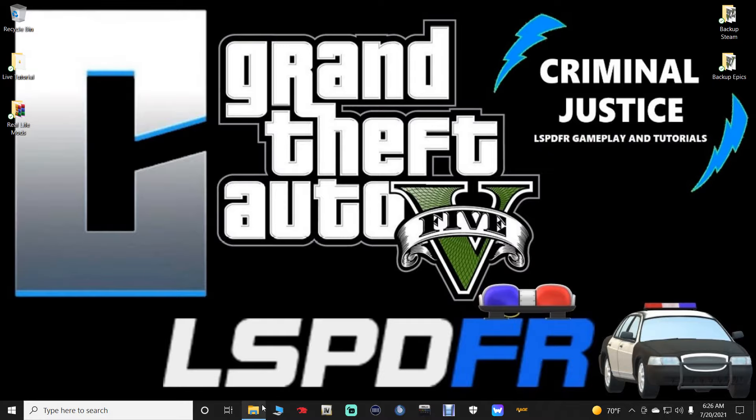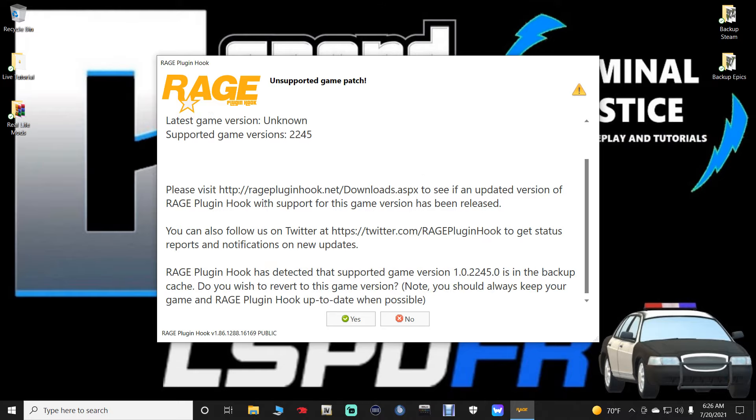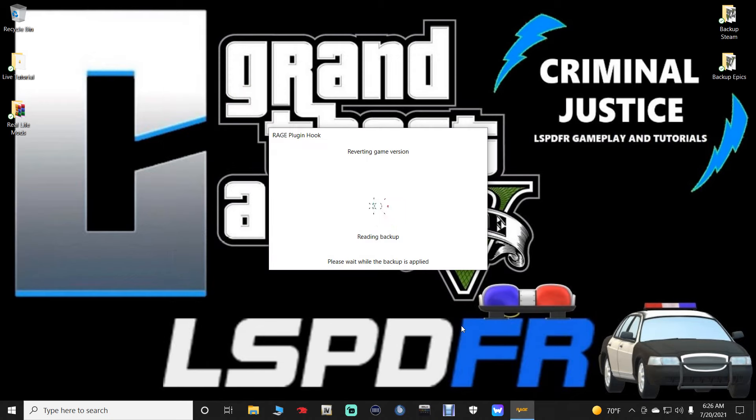For Steam, you could back up through RAGE — we're going to try that first. Let me close my directory and fire up GTA V through RAGE. Here it is: installed game version 2372, supported game version 2245. RAGE Plugin Hook has detected that version 2245 is in the backup cache — do you wish to revert the game version now? Yes, we do want to revert. It is now going to read the backup and revert the game.